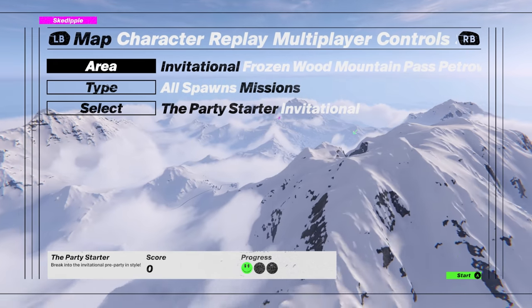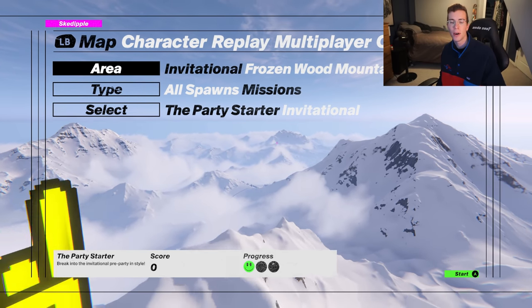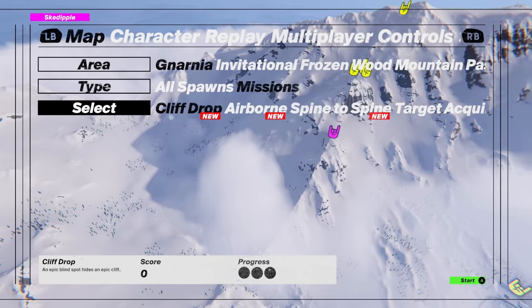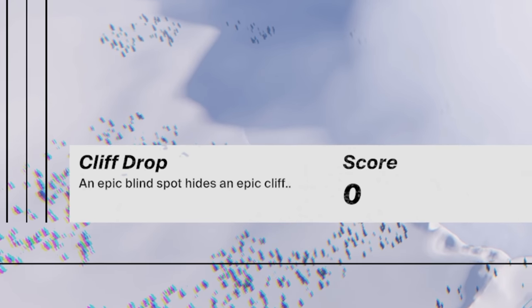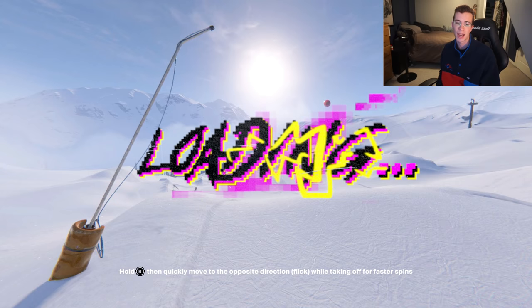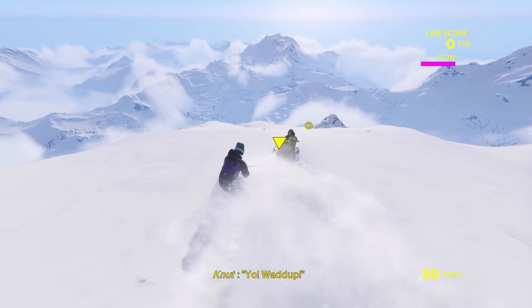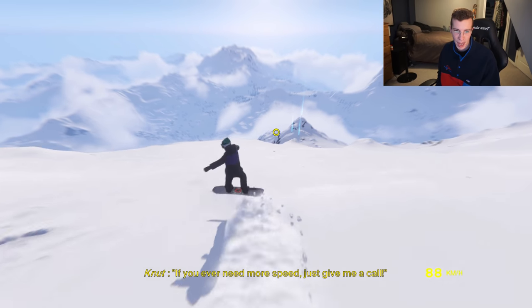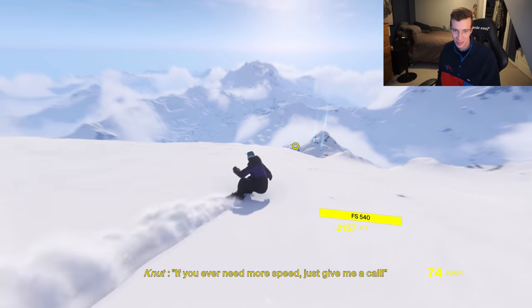Even though we did complete the invitational — the event to end all events — there's still a lot of other side missions I haven't been able to do yet. Cliff drop: an epic blind spot hides an epic cliff. Sounds epic! Nice little 540.